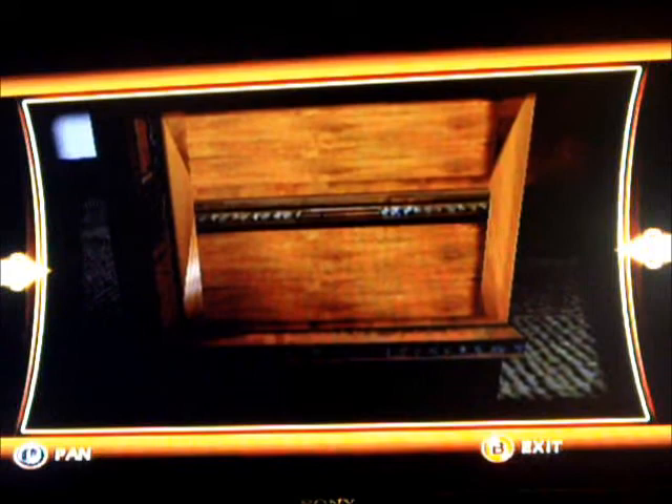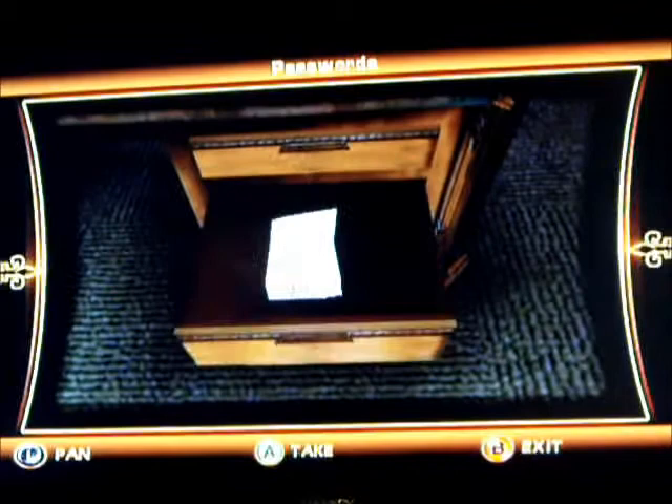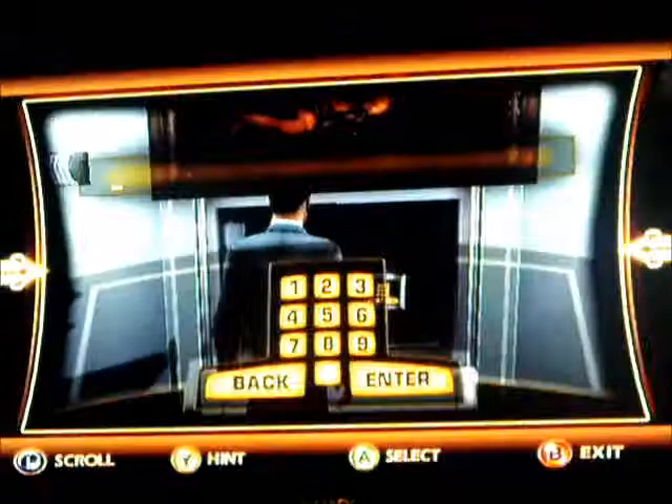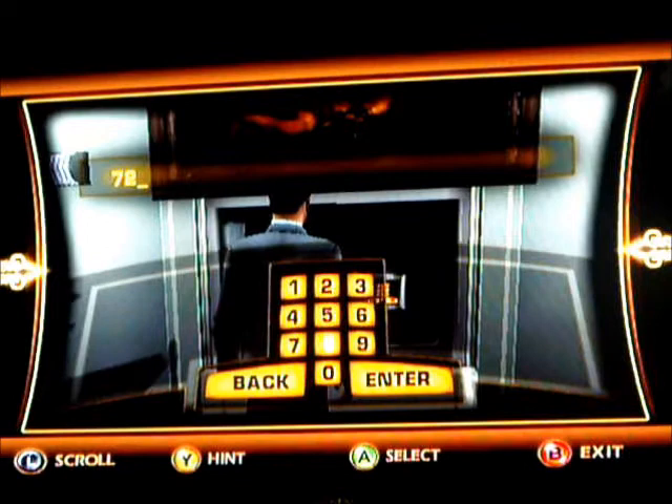After that, you want to look in the middle — one of the middle doors. I went to the wrong drawer. There are passwords. And the safe is 728559. Then you want to turn around to the wall safe, and then it was 728559.